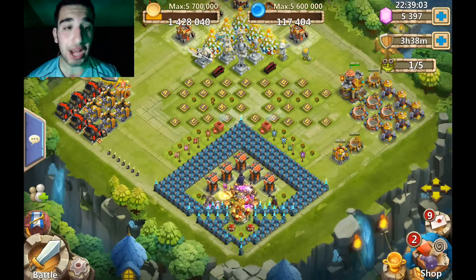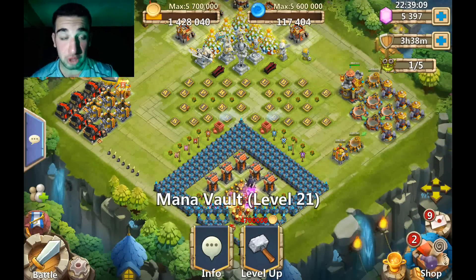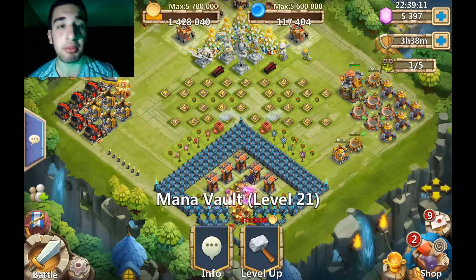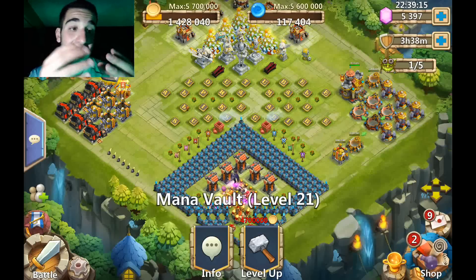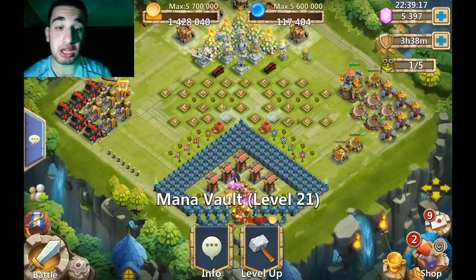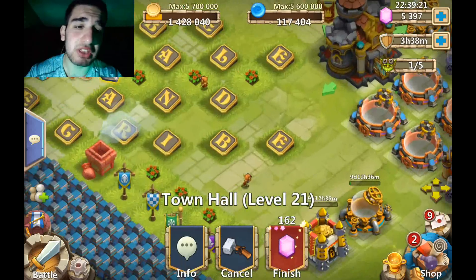I'm taking care of my actual base, pulling everything up. My mana vaults all just got up to level 21 yesterday, which is really really cool. I like the new design of them. I know the design's been out for a while but I don't gem anything, so when I have enough gold or mana to upgrade it, I never ever gem it. I just wait.